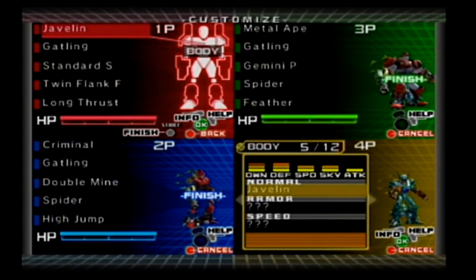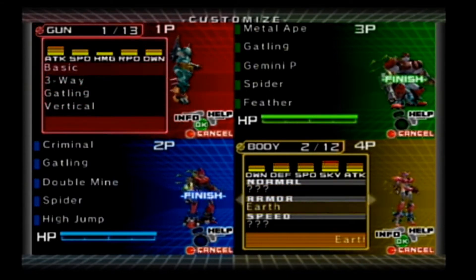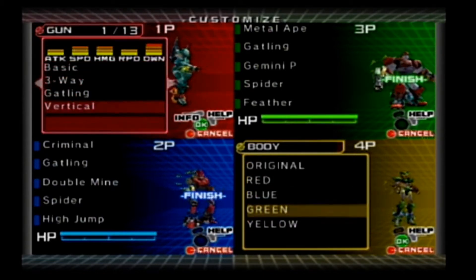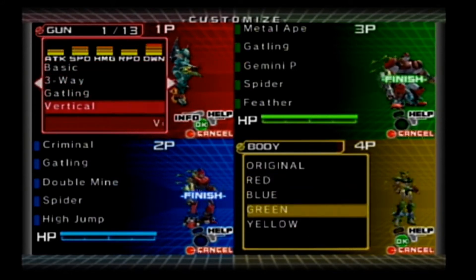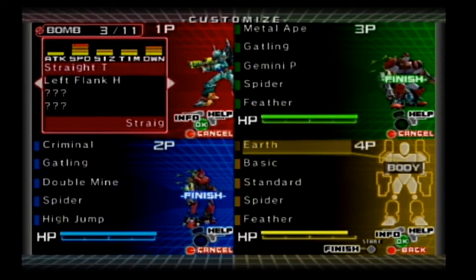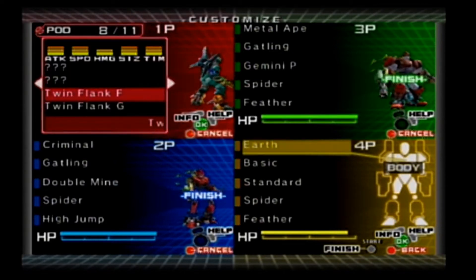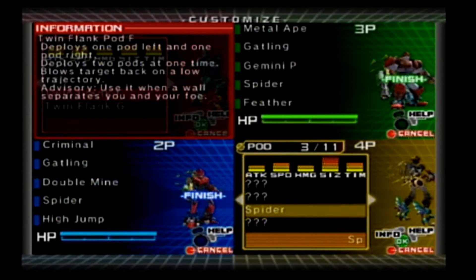I'll stick with my metal ape. Let's try javelin — javelin's dash turns invisible for a split second so you actually teleport. You see why I say the gatling gun is the most dangerous weapon in the game? The gatling gun has the most rapid fire — that's why I use it in story mode. It's dangerous. This is your pod, this is your bomb, A is to jump and dash around. Do you only get one pod?